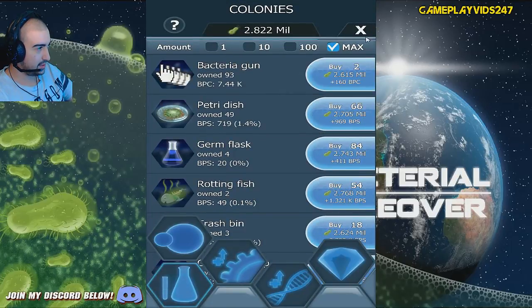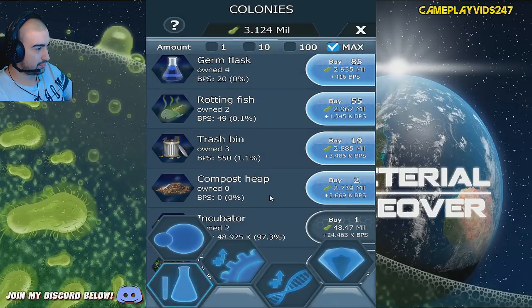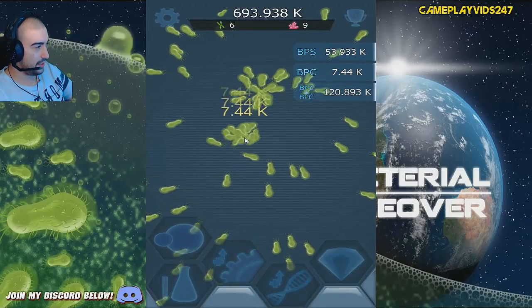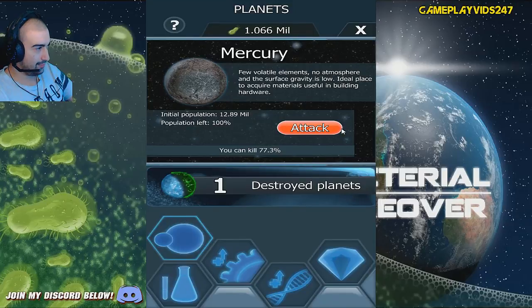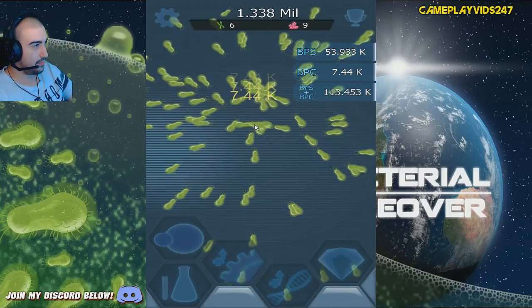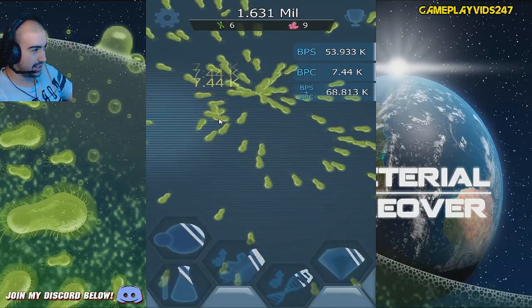I have no new upgrades for the bacteria. We'll upgrade maybe the Petri dish or something, or maybe not. Compost heap? Sure, purchase a compost heap. I don't know why that's really going to help me too much, but you know, I might as well. Mercury - 12.89 million population on Mercury. We've got to keep on grinding here, guys, a whole bunch. Let's do that now.